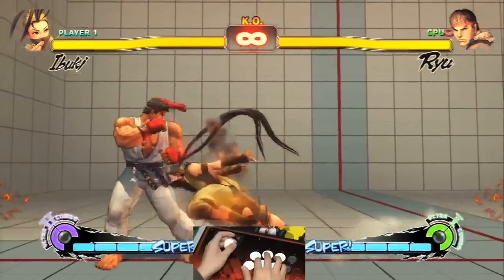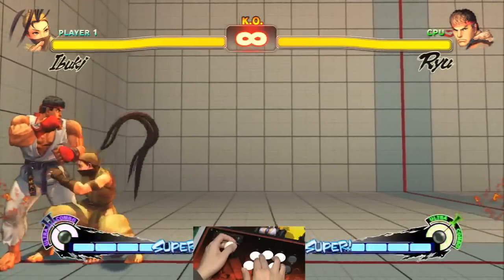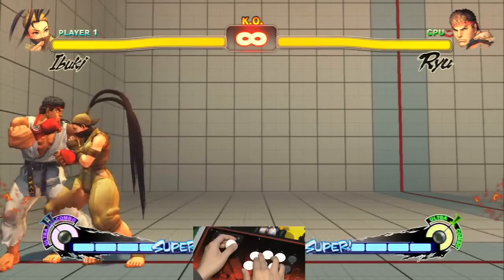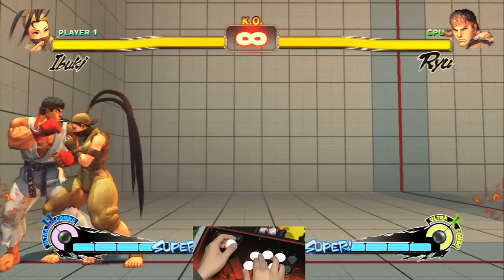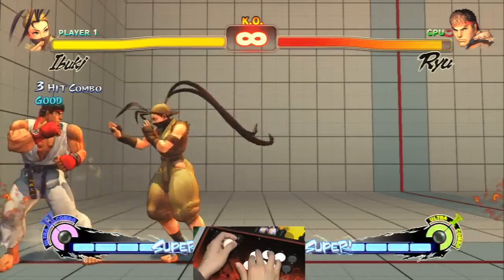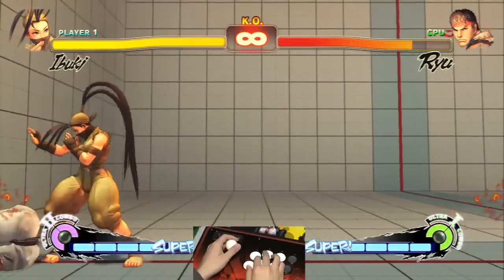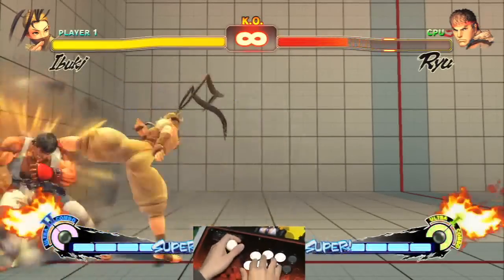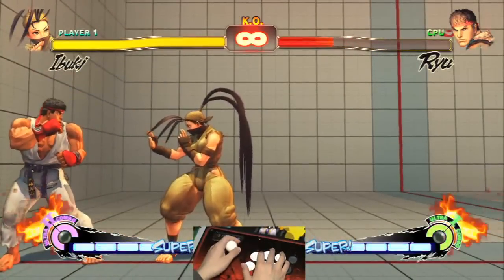One of her cool combos in the corner is that she can link crouching jab, crouching jab, into standing medium kick, into the EX version of quarter circle back kick, into any special move you want after it. That's one of my favorite combos of hers.